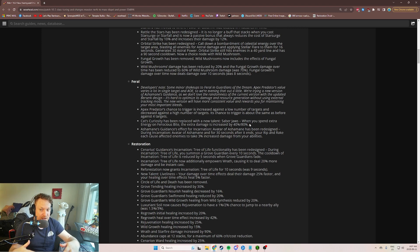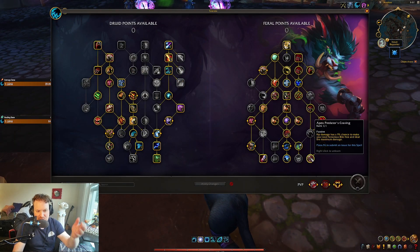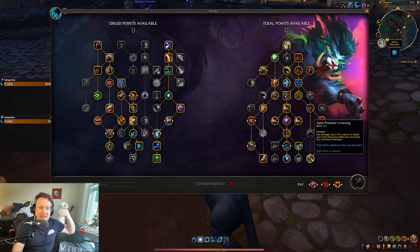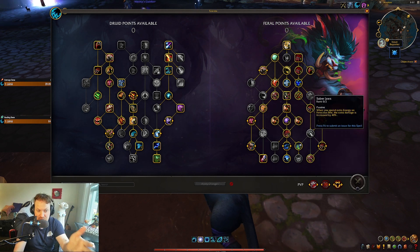Ferocious Bite spends extra energy if you have it, but it also spends extra energy if you get an Apex proc. For example, Apex Predator has a chance to make Ferocious Bite free and deal the maximum damage — which means it's consuming extra energy to deal extra damage.